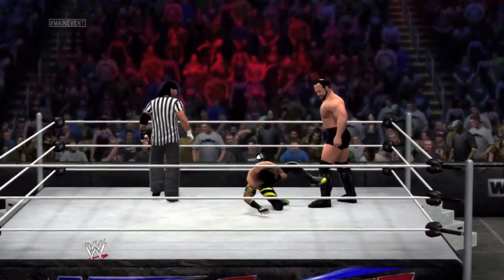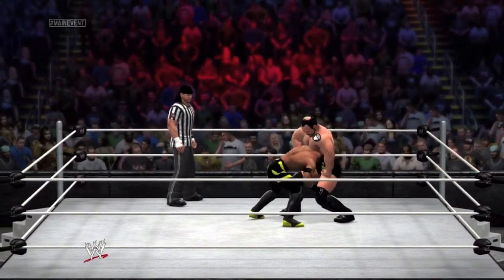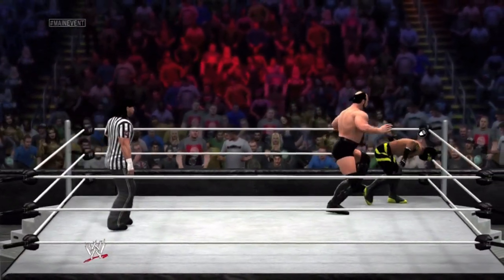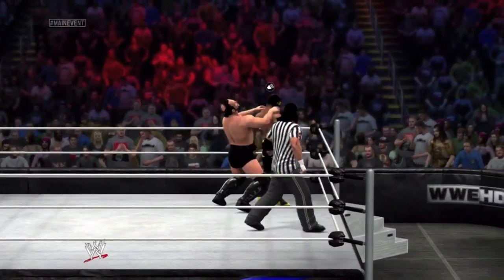All right, we got in the black and yellow, Immortal. He's going one-on-one with the big man, Yuko. Match six of the Ignition Tournament.